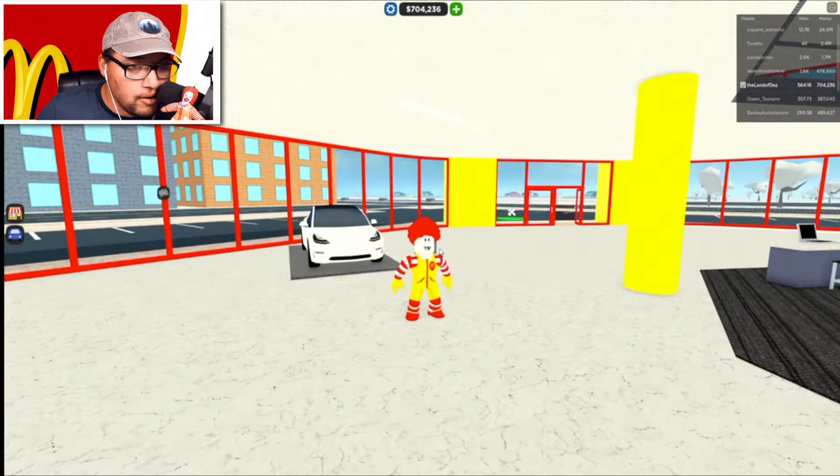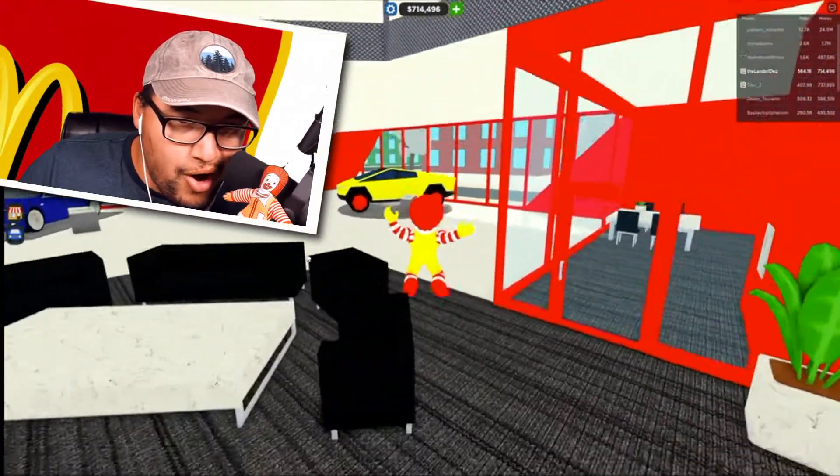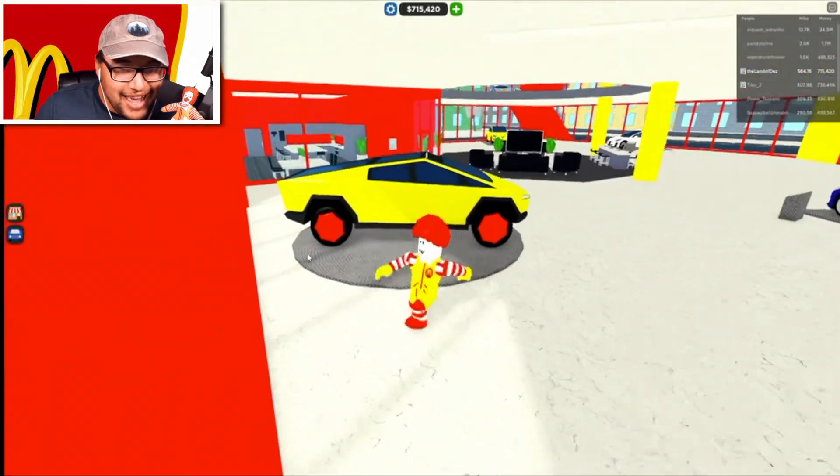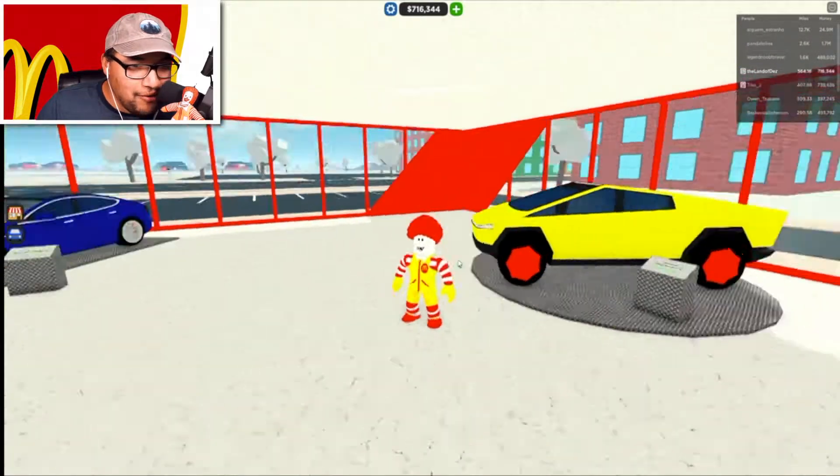Let's work on some of the other cars. We got the hyper truck, guys! We're gonna change it up — same yellow, though it doesn't look as bright, kind of grayed out. We'll pay for that, and then take the wheels red and the calipers white. Look at this, guys — this is awesome! Oh my gosh, look at the bling right there!